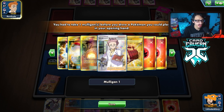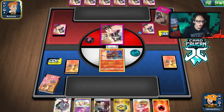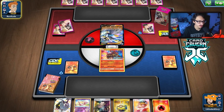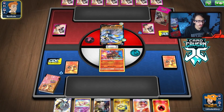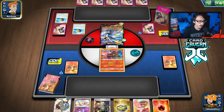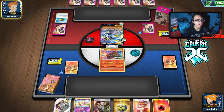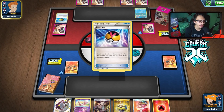Pretty decent start — we've got Volcanion, Dedenne, and Quick Ball for Torkoal. We'll see what they're playing; as long as it's not Water we should be fine. They've got Rapid Strike with Mew, a Spiral Energy, and a Quick Ball. It might be more than just Urshifu — looks like it could be Inteleon.